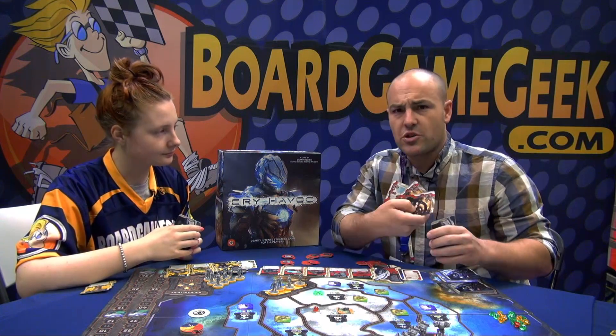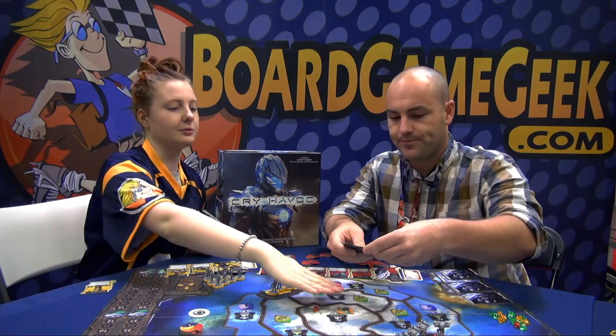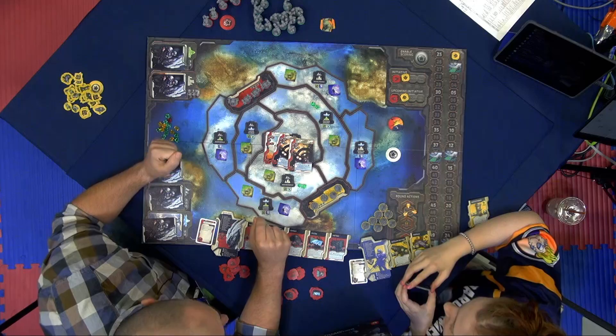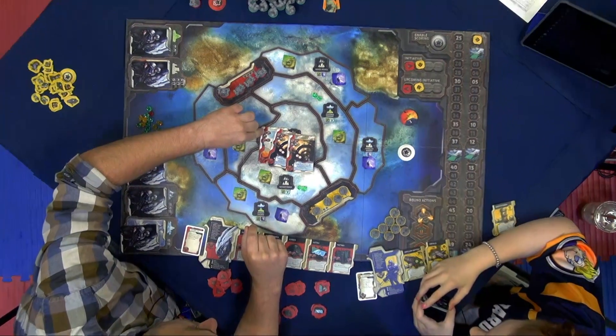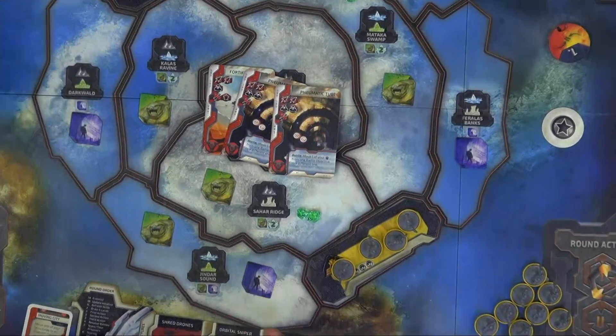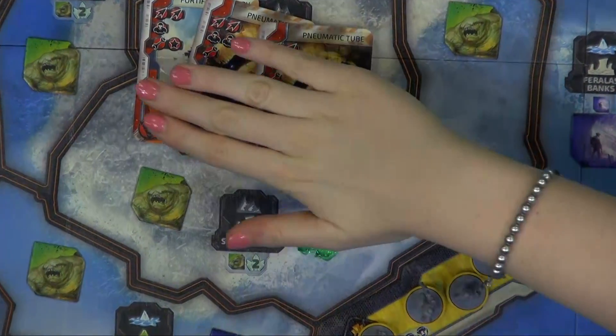To take an action, I would discard any number of cards. If I wanted to move, for example, I would get one, two, three, four, five, six movement points. I can move six guys one space each, or one guy six spaces.